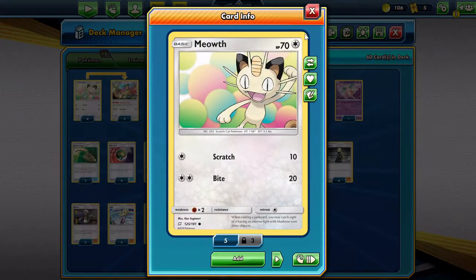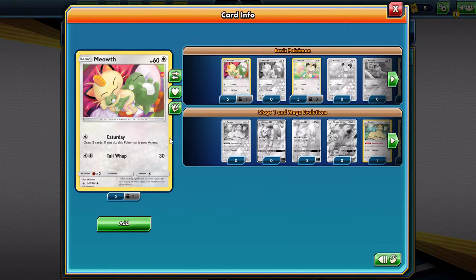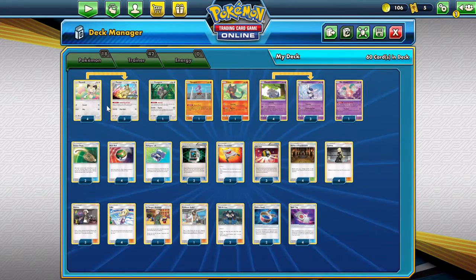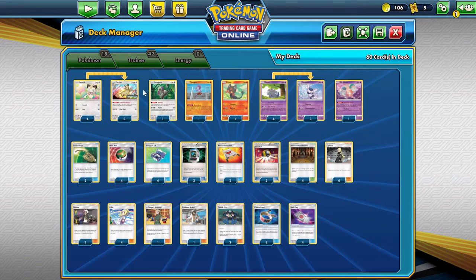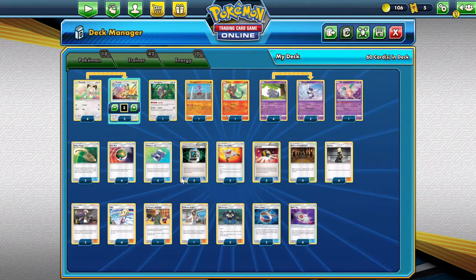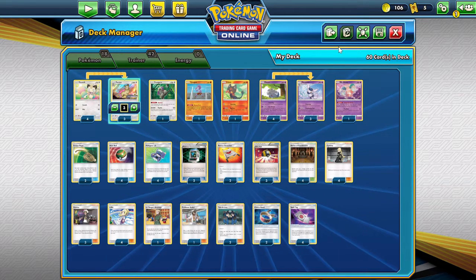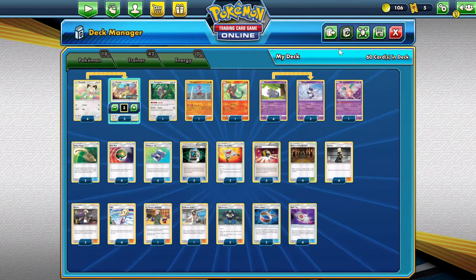You have to run four Meowth. There is another Meowth with the Carrot attack, but it only does three damage so it's not really viable. You need four of them because opponents will try to Guzma these dudes and knock them out as soon as possible. The deck is pretty standard — four Poogie, Kukui, all that good stuff. There's also another build with Double Colorless Energy, but I don't run that build because I find it a little too clunky.